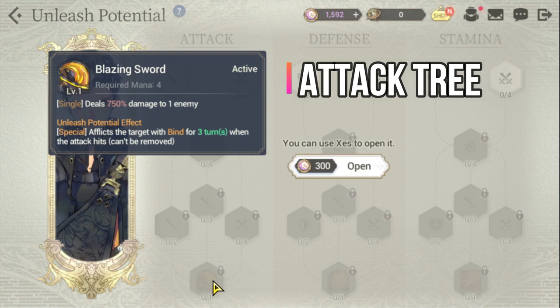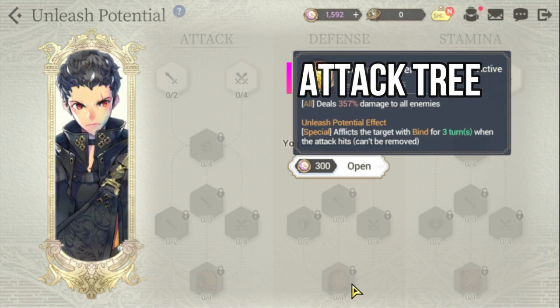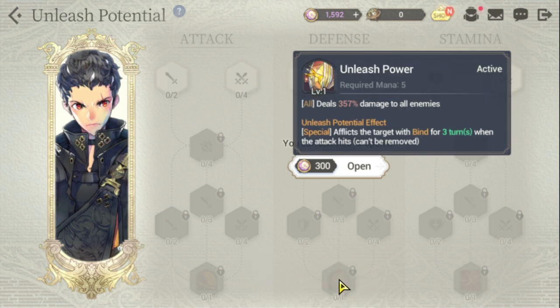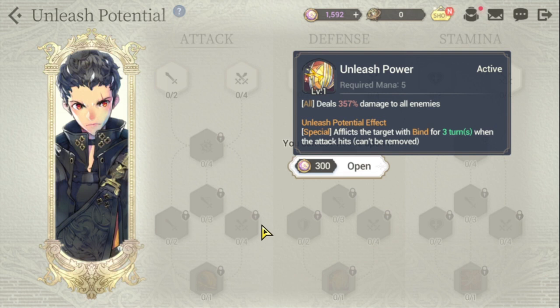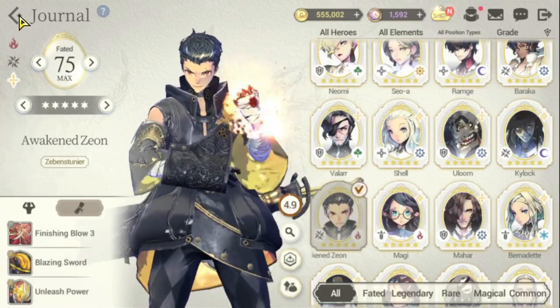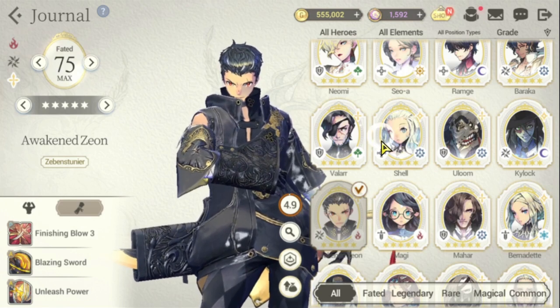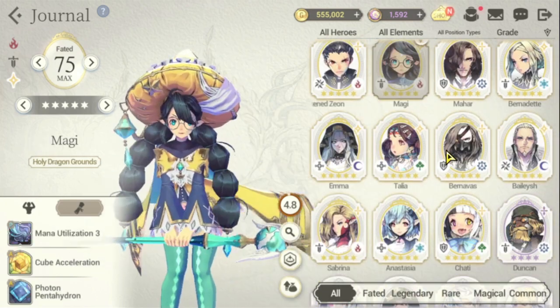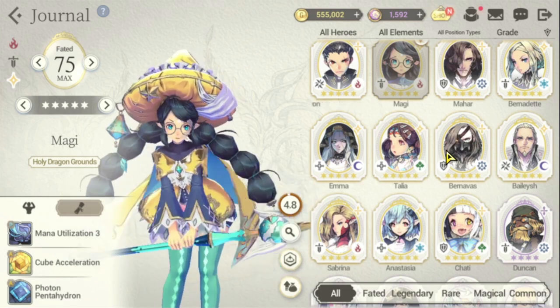For Awakened Zeon, the bind is three turns — a bigger or longer bind than usual. For his defense tree it's also three turns, so that's a good even longer duration. Anyway guys, this is my third video on Unleash Potential. I'll be featuring another Unleash Potential video — probably my last one for faded heroes. Stay safe out there, this is The Warden and I'm out.